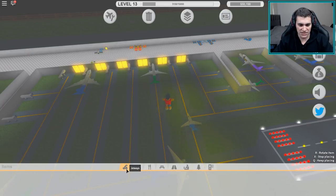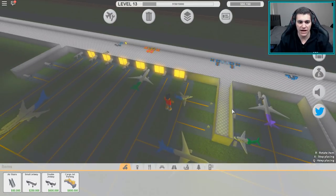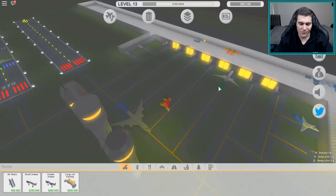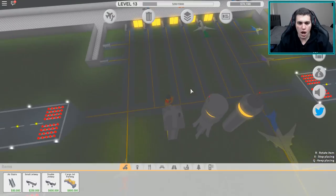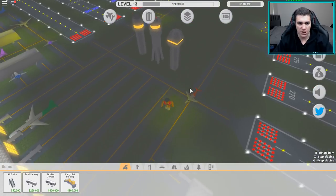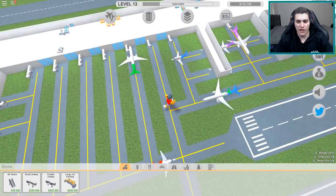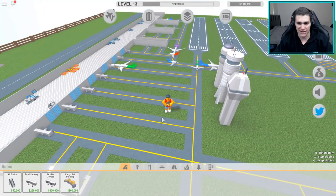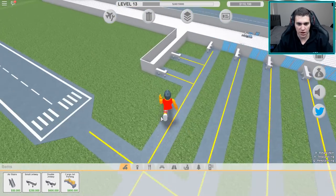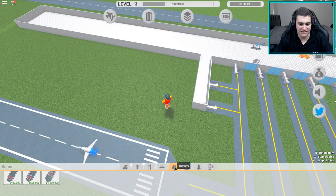I'm gonna place some small jetways over there so the smaller planes are in that area. The fact that planes can run through each other makes my life so much easier - you never have to worry about adding more runways so planes don't run into each other. That plane just swallowed the other one! I literally love it, it makes the game so much fun.